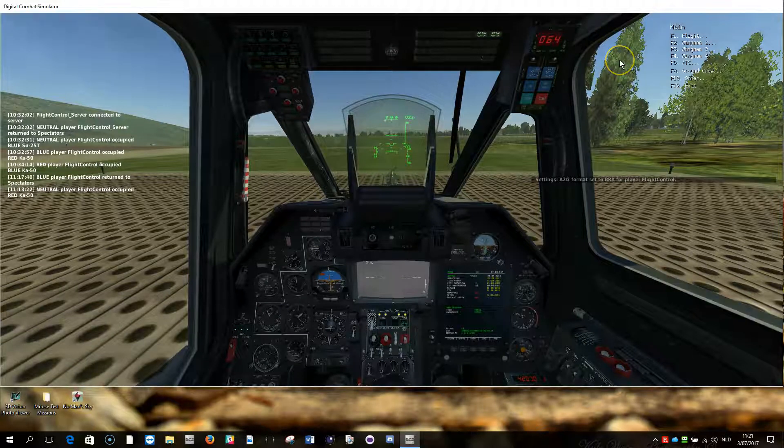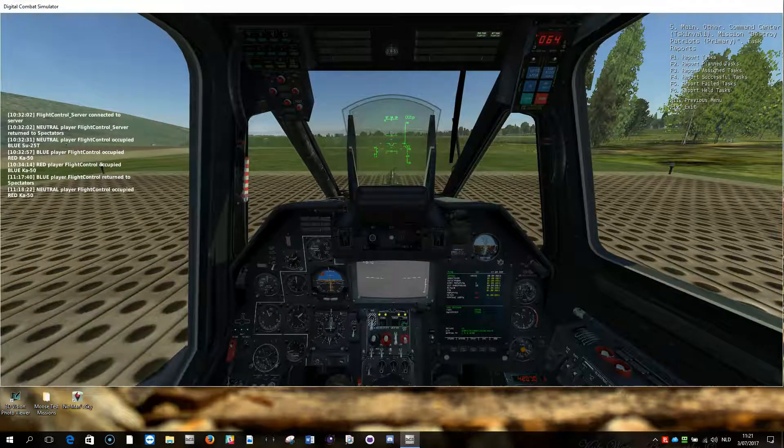So now when I go back to F-2, F-1, task reports, give me the planned tasks — you now see the messages in a bearing range format. You see the direction you need to fly to, the distance, the threat level, and the target.